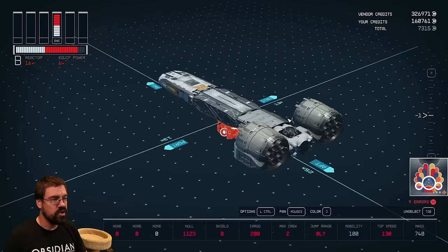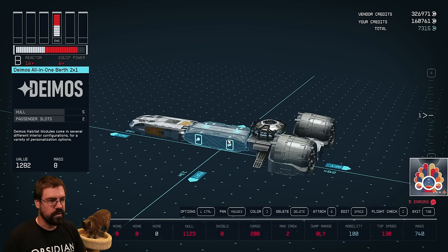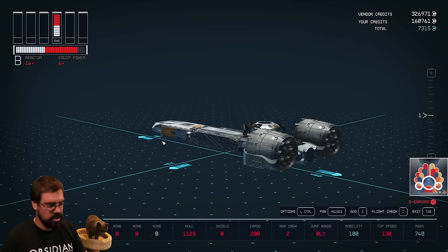Now that we have some engines and a reactor on there — I put the docker under the lander so it's yelling at me that it's not going to work, so we need to put that on top. There we go — the green's looking good.